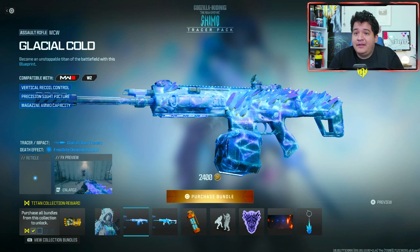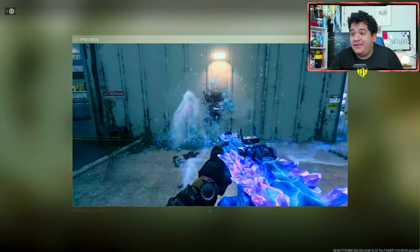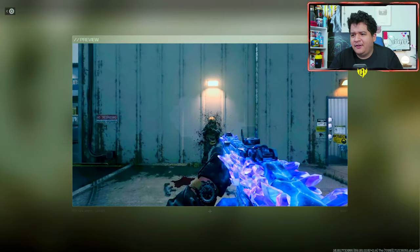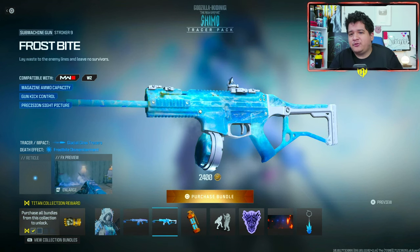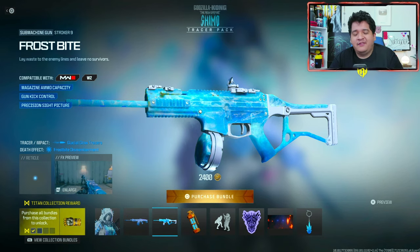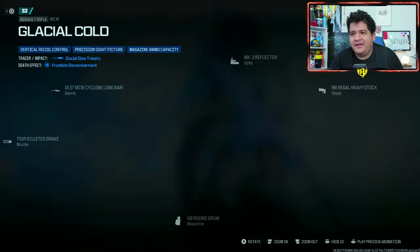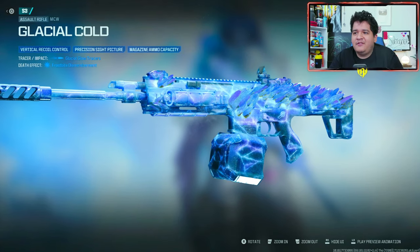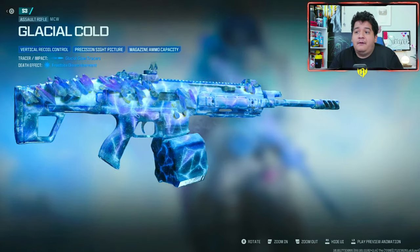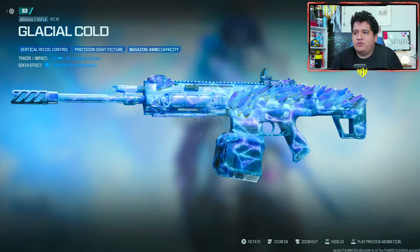Next up we got the MCW Glacial Cold, which comes with some icy tracers. Here we have the MCW and that is how the effect is going to look like. It reminds me a lot of the STG Godzilla blueprint we got in Vanguard, so that's a good thing — it looks really epic. We also got the Frostbite Striker 9, which doesn't look as crazy, but it's still pretty icy. No ammunition tracers, so you can't put these tracers on any other weapon in the game, but that's fine because I kinda just wanted the tracers for this gun.